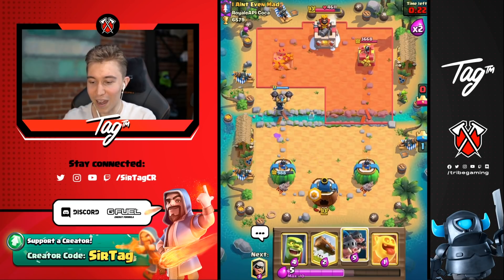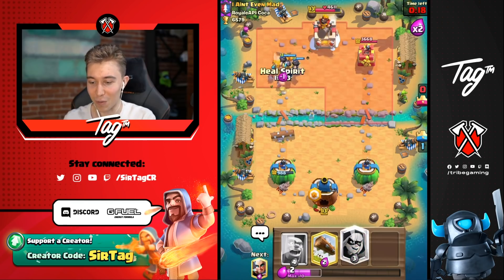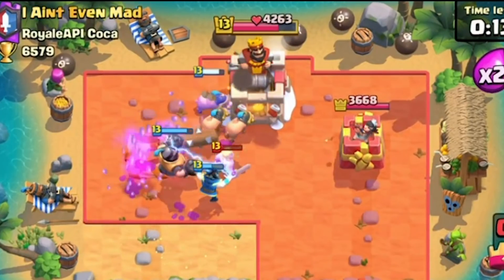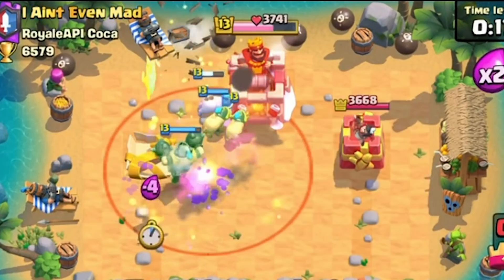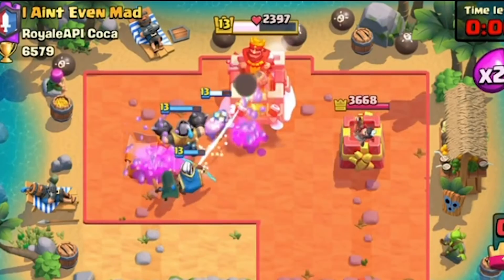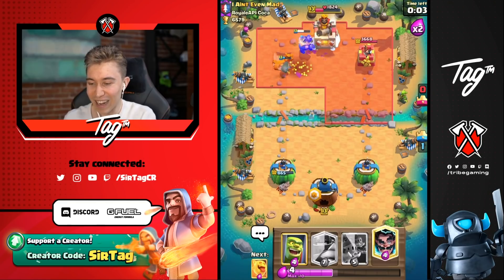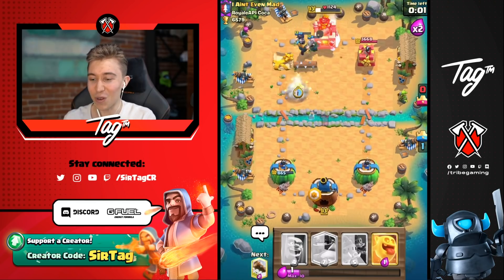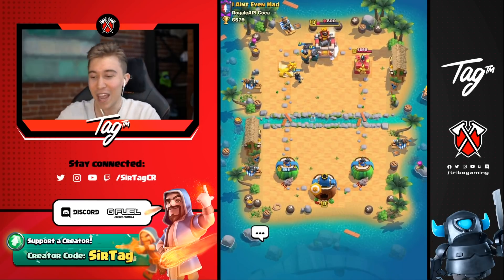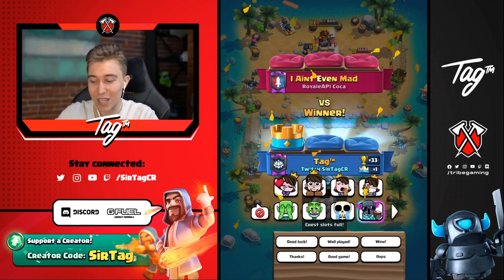Can we try to go for the Three Crown? We have Royal Hogs, a Log, and Electro Wizard — the whole shebang out here, and it's banging down his tower. It's at his doorstep and he doesn't want to answer the door. He doesn't want to accept reality. But he's about to get Three Crowned. If there were a couple more seconds left in this game, he would have assuredly lost in Three Crown fashion despite his name. GG, well played and peace out, brother.